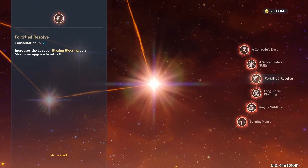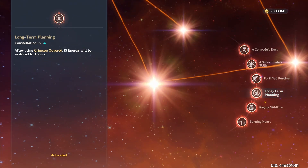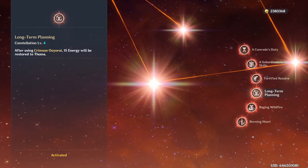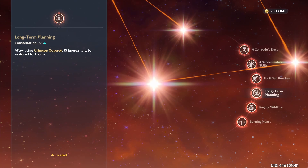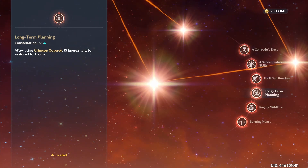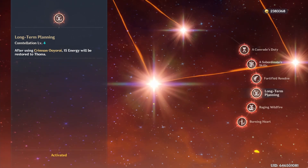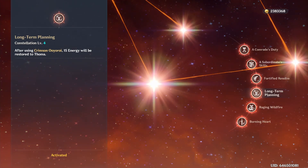C3 and C5 increase the level of his skill and burst respectively. C4 is by far Thoma's most useful constellation, as it refunds 15 energy every time you cast his burst. This essentially makes his burst cost 65 instead of 80 and alleviates a lot of his energy problems. It is still possible to meet his energy needs without this, but having it makes it a lot easier.